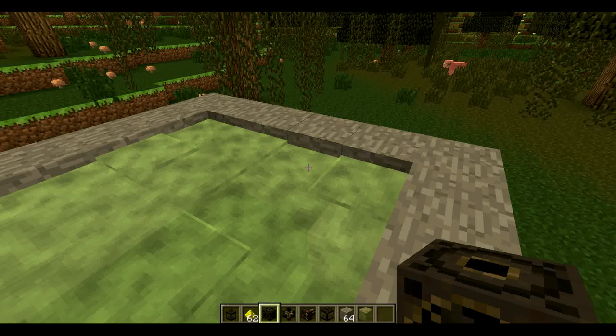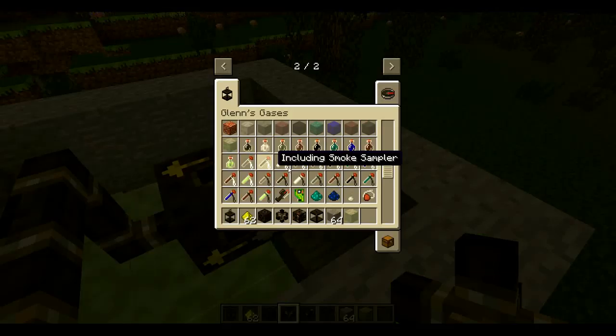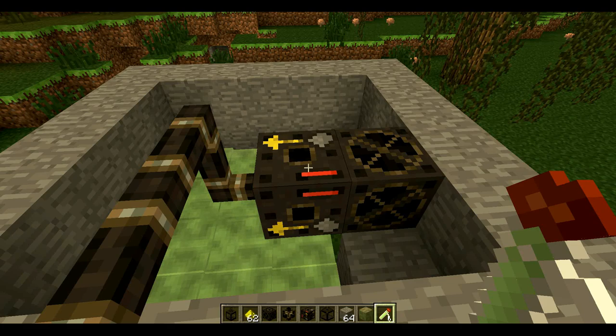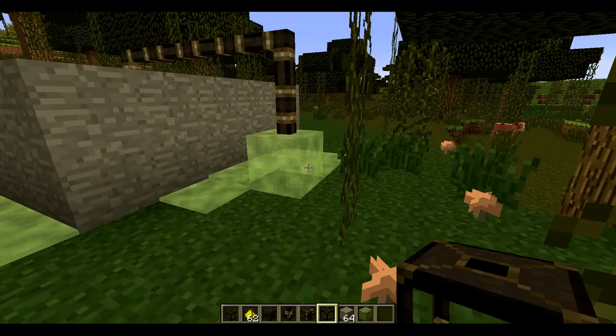Now let's have a look at this mod's piping system for gases. You want to place down a gas collector to get the gas into the pipes, and just like with redstone, every 15 blocks you'll have to use a gas pump in order to keep pumping the gas along the pipelines. If you want to specify which gases go where, you may use a sampler and right-click on a pump or collector in order to change its settings.